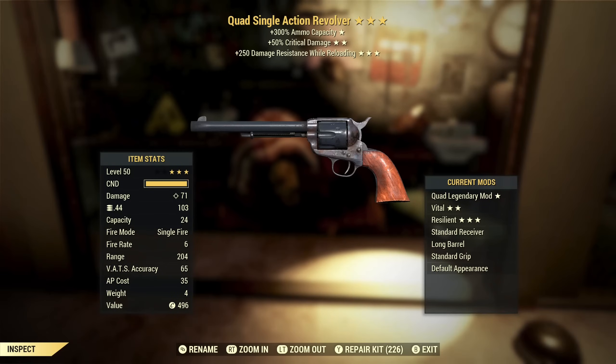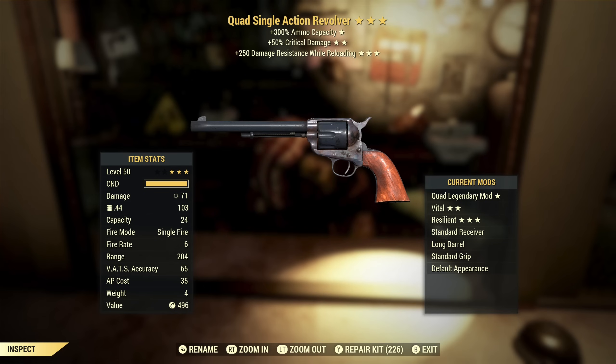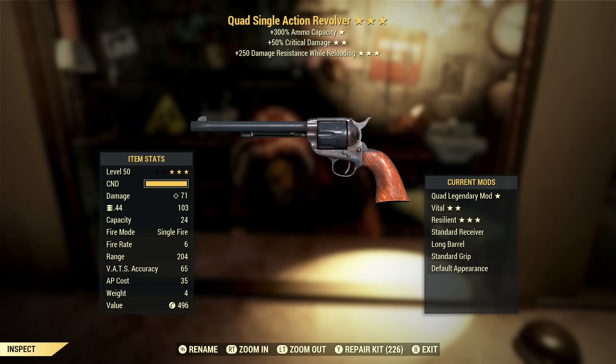Next up we've got a Quad Single Action Revolver with critical damage and damage resist while reloading. This is probably one of the stupidest weapons to have quad on, just because you reload one bullet at a time. If you make the most use of quad so you can keep firing as long as possible, by the time you're done firing, you are going to have a very long wait while this thing reloads. Critical damage is a good second star. Damage resist while reloading — actually, if you're not playing with armor on something like this and the reloads are really long, while you're reloading you'd have that extra 250 damage resist. That could actually be a really good combination, but you'd have to come up with a very specific build and situation to make this weapon useful.